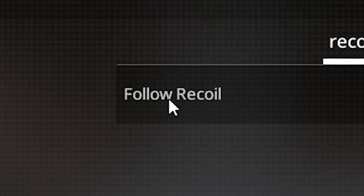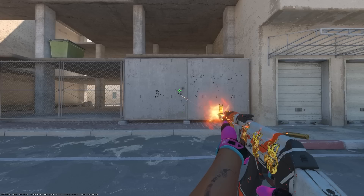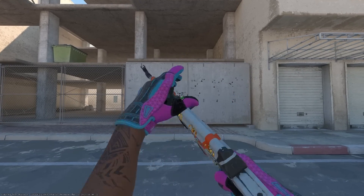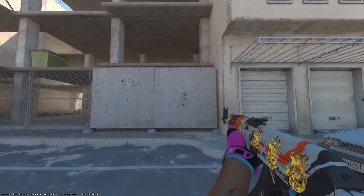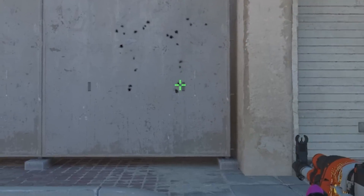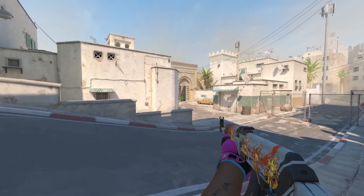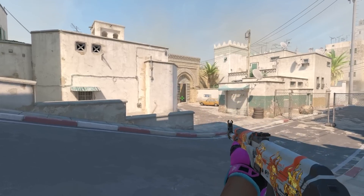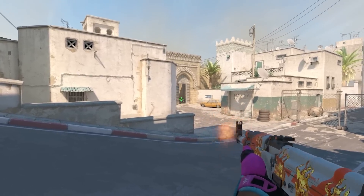Number thirty-one: the new follow recoil option for your crosshair is great for new players, because it helps them learn how spray patterns work in Counter-Strike. What the follow recoil option does is make your crosshair follow the recoil of your gun — basically wherever your crosshair is, that's where the shot is going to land. A very cool new option I can see being widely used.